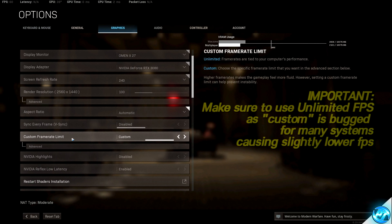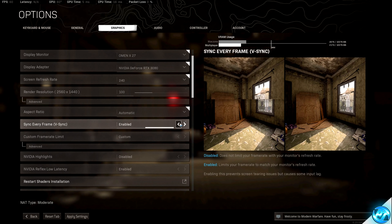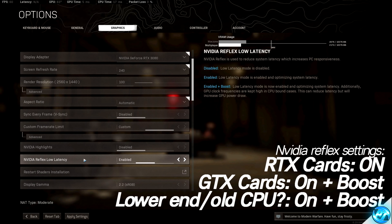This brings us down to the Custom Frame Rate Limit. Unless you are setting a custom frame rate cap for reasons such as overheating issues or capping to your monitor's refresh rate, if you want the best performance and highest FPS possible, it's highly recommended to navigate over to Custom and change this to Unlimited. Scroll down — we're going to come back to Render Resolution at the end, so ignore this for now. Scroll down to Sync Every Frame — this should be set to Disabled. Nvidia Highlights should be Disabled. For Nvidia Reflex Low Latency — for Nvidia GeForce RTX cards (any 20 or 30 series), set this to Enabled. For Nvidia GeForce GTX series, go with Enabled plus Boost. Enabled plus Boost can also help those in CPU-bound scenarios or on older or lower-end CPUs.